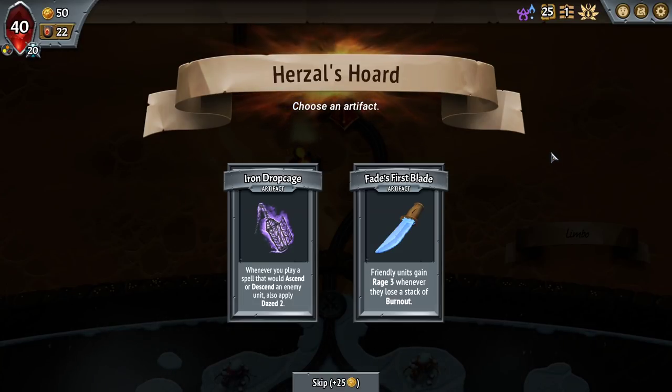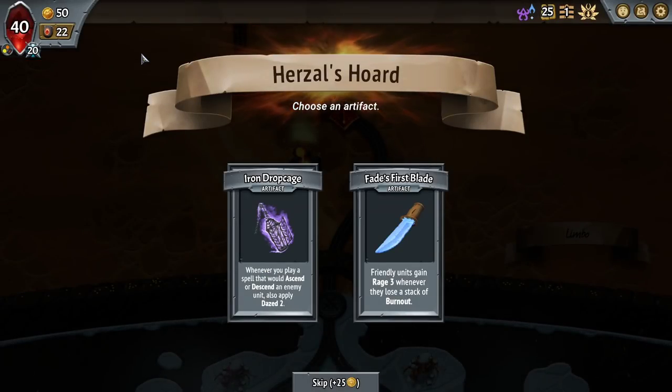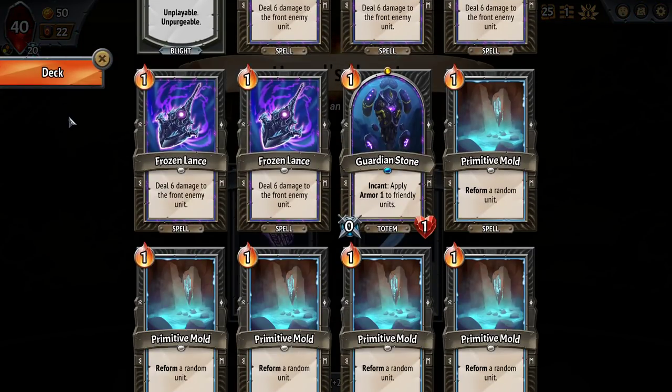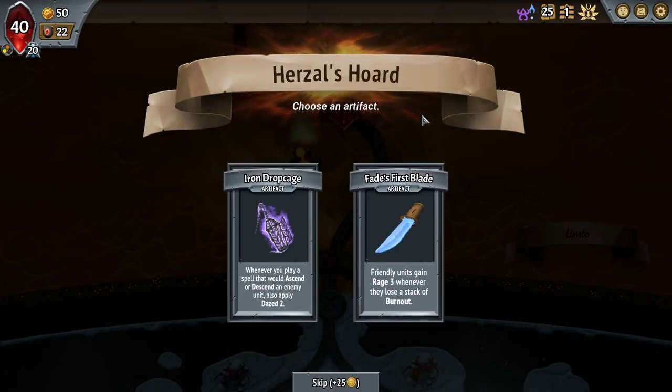Friendly units gain 3 rage whenever they lose a stack of burnout. Whenever you would descend or descend an enemy unit, also apply daze 2. That would daze 3 anything we hit with a dripfall. And we would probably draft a dripfall, should we see one. However, with two wicklashes in the deck, Fade's First Blade looks real good.